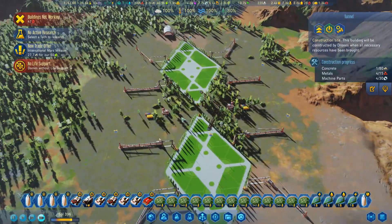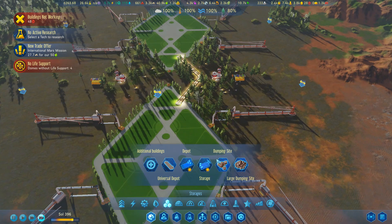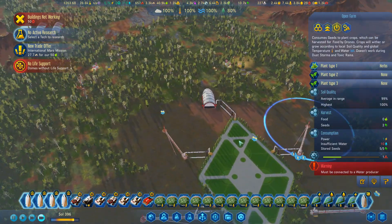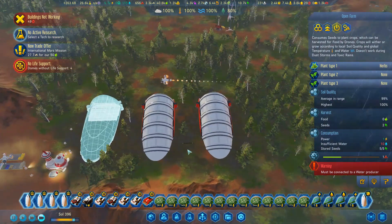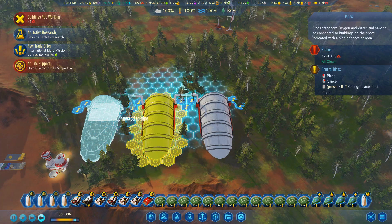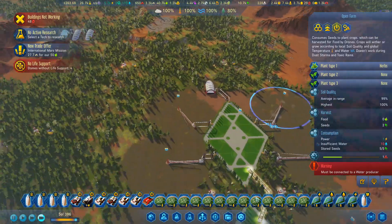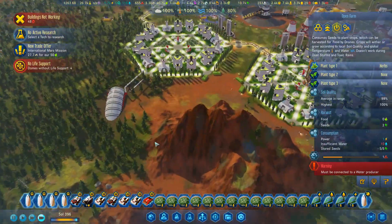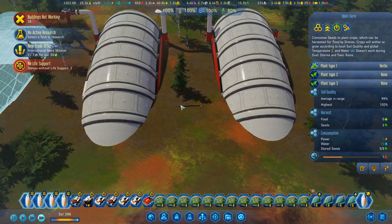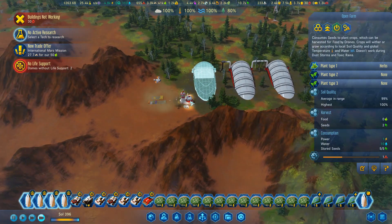I've obviously got to lay out some buildings in here. Oh hang on — there's no water in this dome because I haven't connected that yet. As soon as that gets built, we'll have water in this dome. I've hooked that one up, so that's fine. You don't need to put cables in between these because they hook up automatically since they're touching.